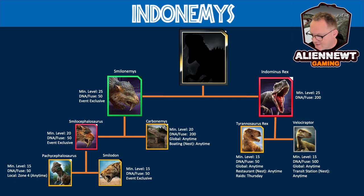Now let's move on to Indominus Rex, which is made up of Tyrannosaurus Rex DNA and Velociraptor DNA. Both need to be at level 15 to fuse, with T-Rex costing 50 DNA per fuse and Velociraptor costing 500 DNA per fuse. T-Rex is a global anytime spawning creature found around restaurants and is also a raid creature on Thursdays. Velociraptor is global anytime with nests in transit stations, bus stops, and train stations — get a scent down in those areas and you'll get Velociraptors spawning.